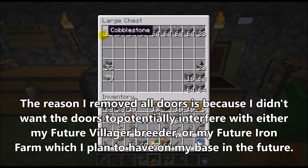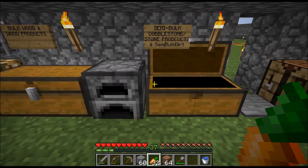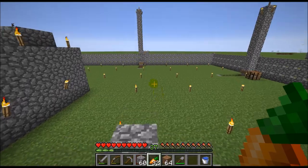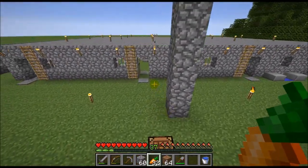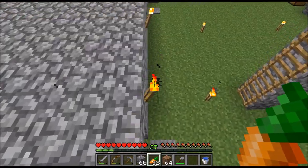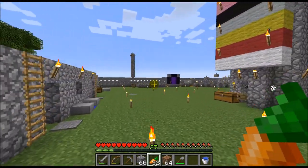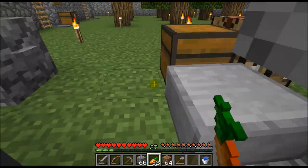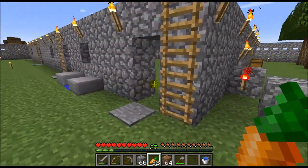Here's my full cobblestone section — this is all the cobblestone I have. I did use some up and I did complete a lot of off-camera work. I did a lot of preparations for getting villagers in here, getting a villager breeder done, and getting an iron farm done. To do that, I had to go around and destroy all of the wooden doors in my house and right here, and I'm thinking about replacing them with iron doors.